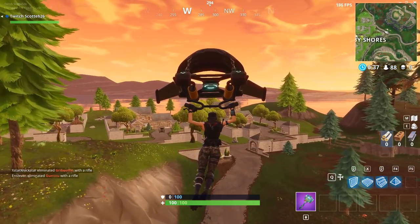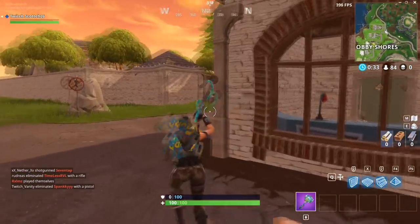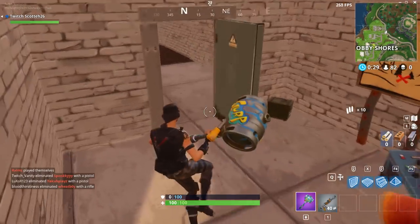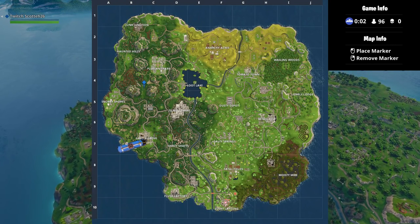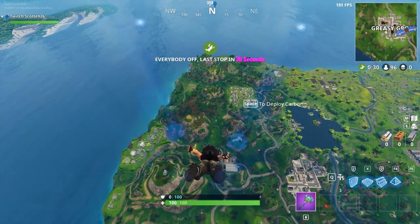Hey, what's up guys. So today I'm going to show you how to complete the Week 3 battle pass challenge to follow the map in Snobby Shores. First I'm going to show you where you can land in Snobby Shores to find the map, but you don't even have to do that — you can just actually land right on the battle pass token, which is the treasure that you can follow the map to. I'm just going to show you where you can land to find that and get this challenge completed really quick.